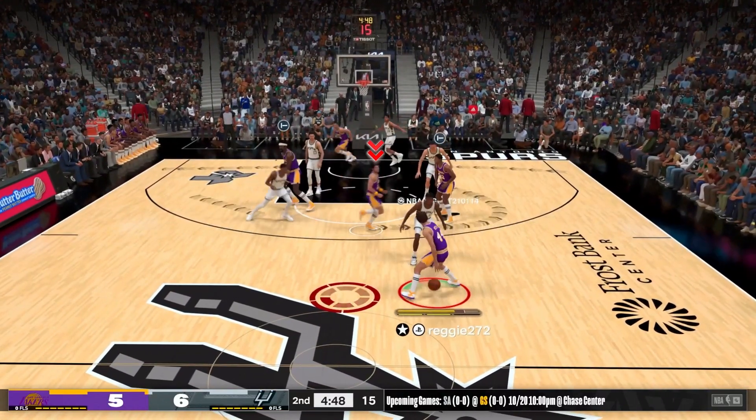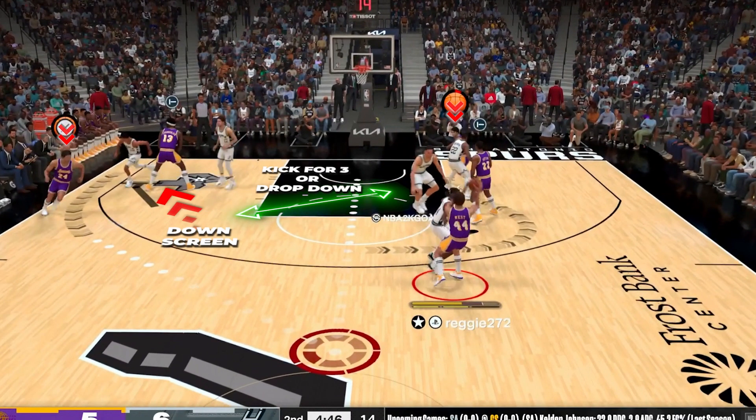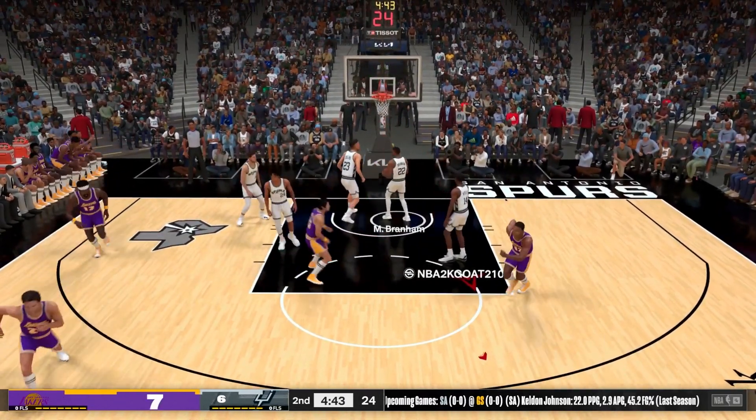Next, if you see his man doing a good job of staying with him past the screen, instead of going out to the three, he's going to cut down through the lane. Then on the opposite side, your center will set a down screen for your forward out to the wing, and you can kick it out to him for three, or drop it down into the lane and finish with the easy layup.